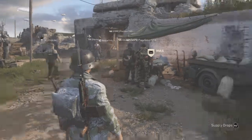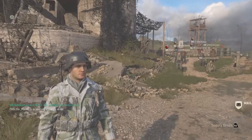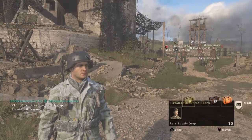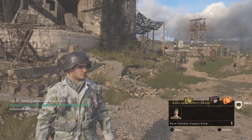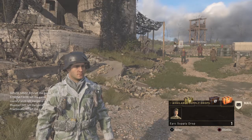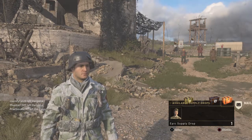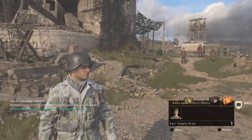What is up everybody? I am back with World War II, but this time I got 12 cases to open: ten rare supply drops, one rare zombie supply drop, and then one epic supply drop. They just added the epic supply drops in, but I don't know what they are. Toxic said they're supposed to give you a better chance at epics.